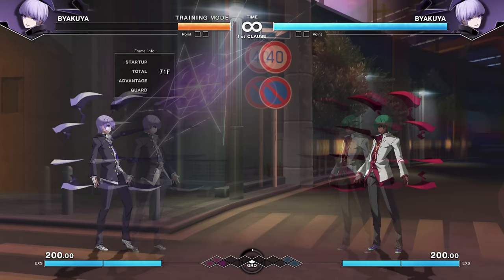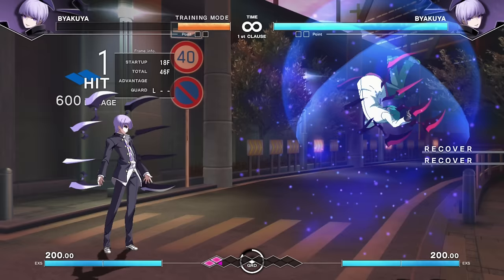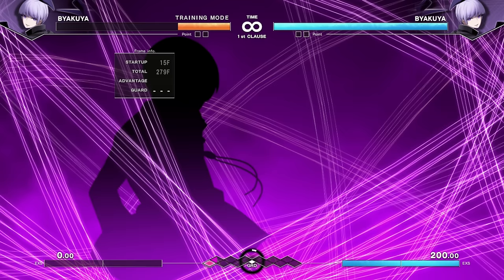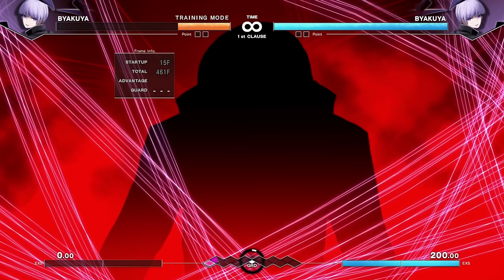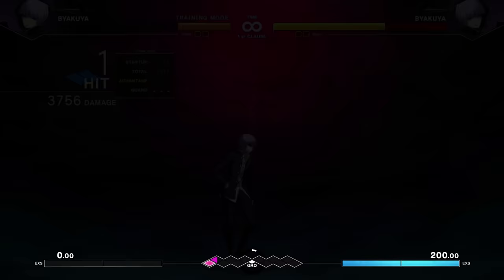New to this version: he has a ground pound — down-down light, medium, heavy — and can control different aspects of the screen, so he doesn't have to work his way in. If you want to play a little lame, you can. If you're in the market for a weird spidery boy with a very non-standard trap-based game plan, Byakuya is exactly what the doctor ordered.